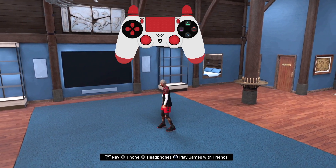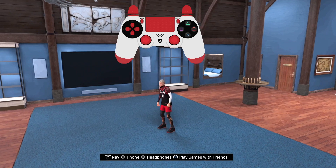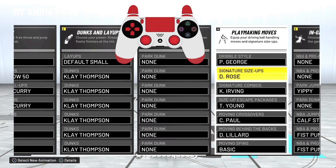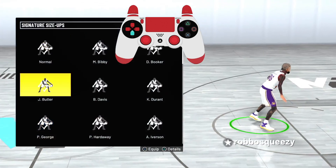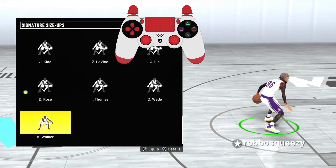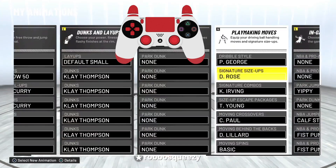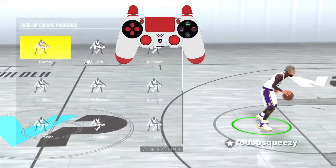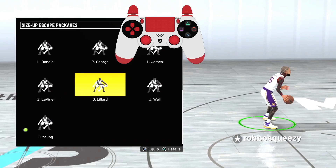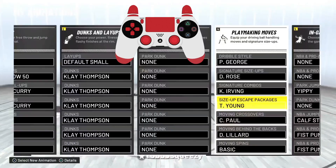Before we get into all that, I'm going to show you all the badges and dribble styles and dribble animations that I'm using. First, the dribble style you want is Paul George — I'm telling you right now, this is nasty. It's kind of like 2K21 how it speed boosts you up the court. Signature size-up is still going to be Derrick Rose. If you don't like Derrick Rose, you can use Kemba Walker which has better combos, but Derrick Rose is by far the fastest speed boost in the game. Size up escape is either going to be Trae Young — the second one — or best one is Damian Lillard, depending on how you play. If you like to combo more standstill dribbling, Damian Lillard is the way to go.